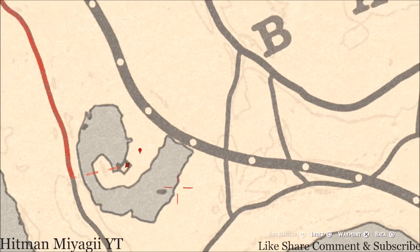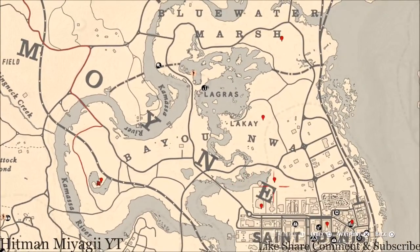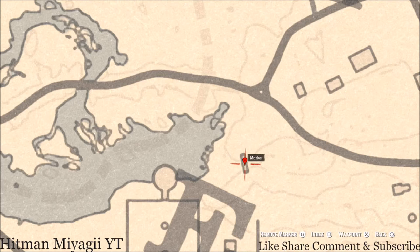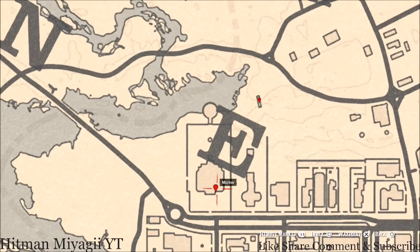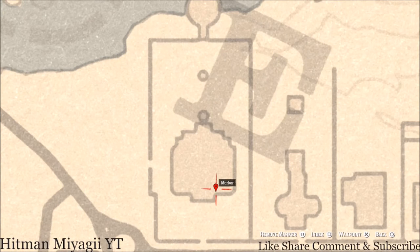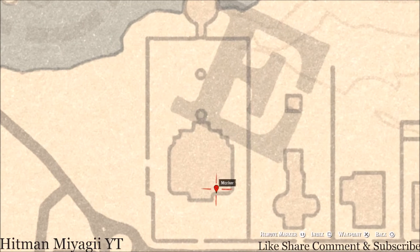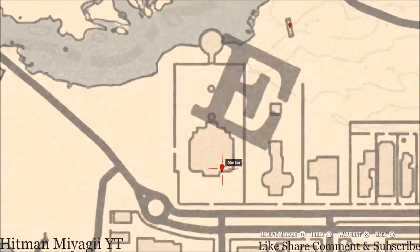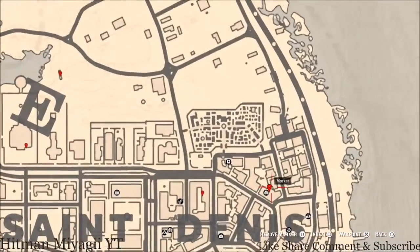Our next marker is another coin — right here underneath this bridge. Come over with your metal detector and that's what you will get, a random coin. Then go inside this house and you'll get another family heirloom — an ebony hairpin. It's on a three-seater bench or chair, just sitting right there on the seat, so it's very easy to grab.